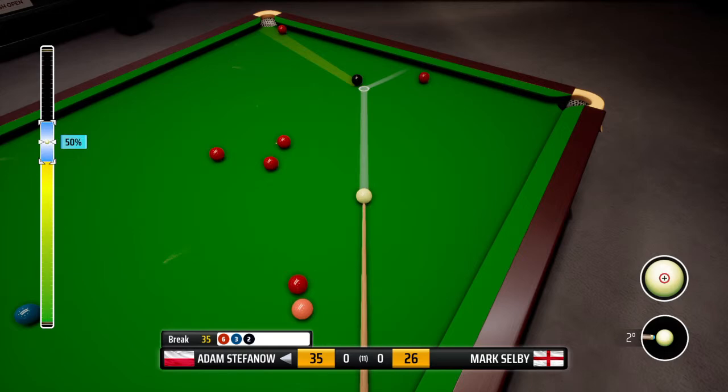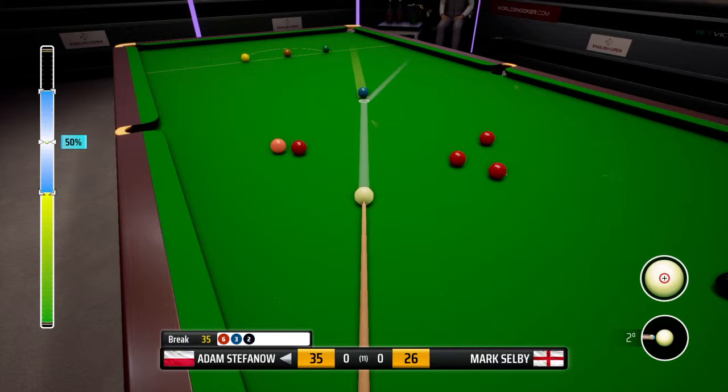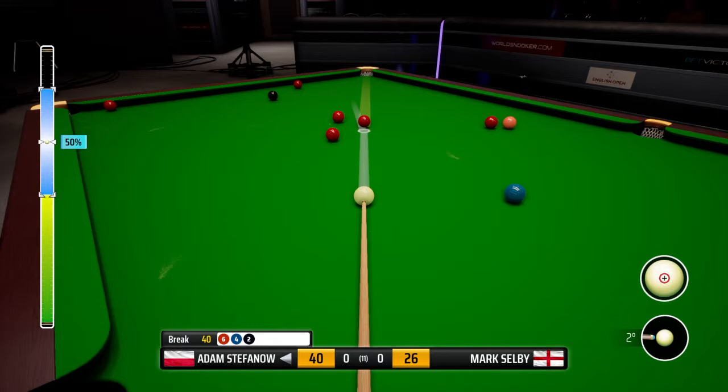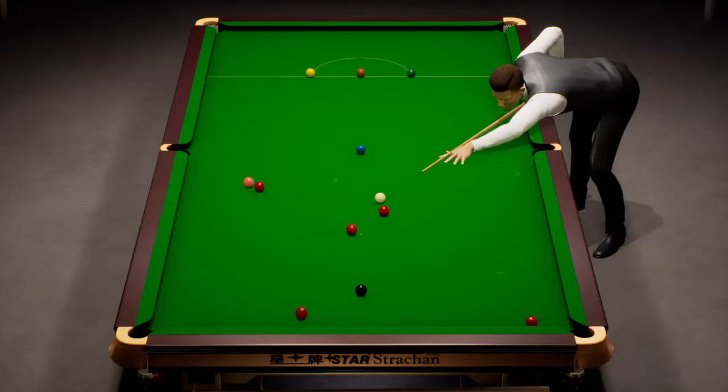I'm not going to risk it, so I'm just going to play the blue into the right top pocket. I'm not surprised he's taking it along here. Nice blue! We're on a decent break here, already on forty. I'm trying to stay on the blue for now, as the black is out of commission because of the red cluster. I'd rather play safe and simple. Forty-one.